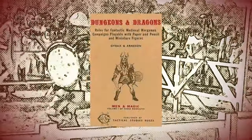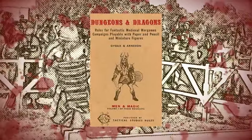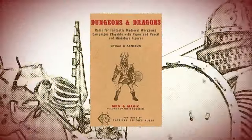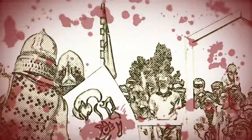When Dungeons & Dragons was first introduced in 1974, no such special results existed within Chainmail or the alternative combat system for rolling high, other than the improved chance of eliminating your foe from the fight by successfully hitting them. But over the years, many people introduced the concept of special results for high rolling, particularly in the form of critical hits.